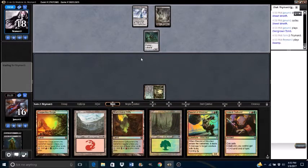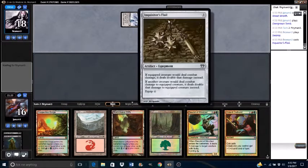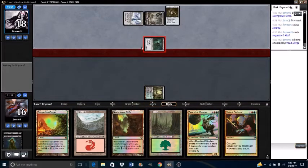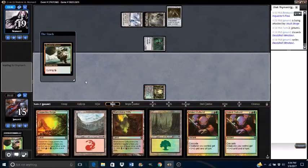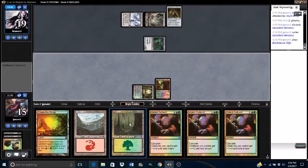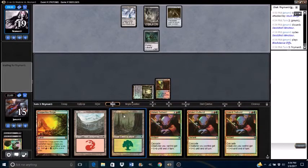Opponent is in the tank about whether they should cast Darksteel Relic or Darksteel Axe. Oh — Inquisitor's Flail. Okay, double strike, I can get down with that. Attack for one with the Vault Scourge, they gain a life, they lose a life. Go ahead and cycle a Deadshot Minotaur. Draw my third Violent Outburst in a row. These Street Wraiths are tech though, man — they got Swampwalk, so opponent can't block. Glorious.